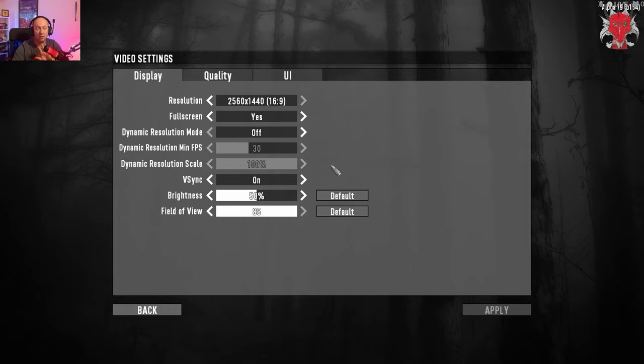Dynamic resolution mode — how this works: it's off for me because I don't think I need it. Once the game detects that your game is getting slow and not running great, it'll drop your resolution down to increase your frame rate. It is a heavy game on your system for a lot of technical reasons — it's the way the world is built. If I had it on, once I got to 30 frames per second the game would stop dropping my resolution.